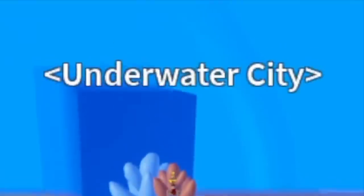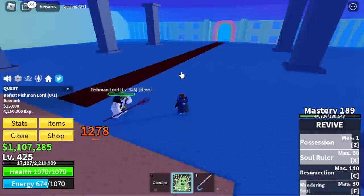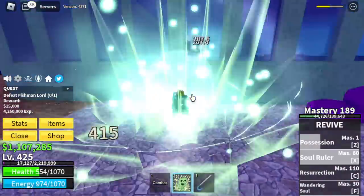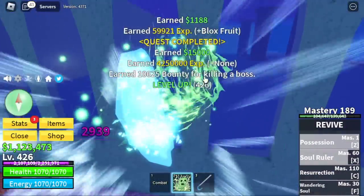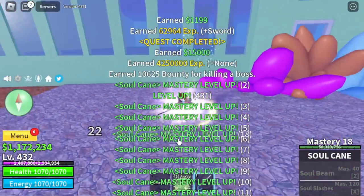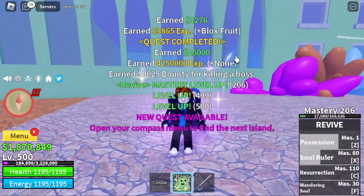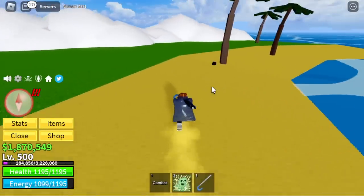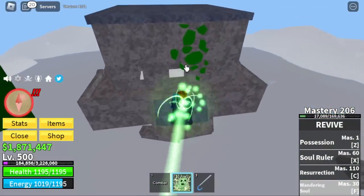Next island is the Whirlpool, or under it, the Underwater City. Target Fishman Lord until level 500. This boss is very easy to defeat and gives lots of experience — just do wall strat. He can only damage you with one skill, so make sure to dodge that and create distance after every skill. We also spotted a free fruit — a Bomb Fruit, which is actually better for grinding than Revive Fruit, but we'll continue with the Revive Fruit.